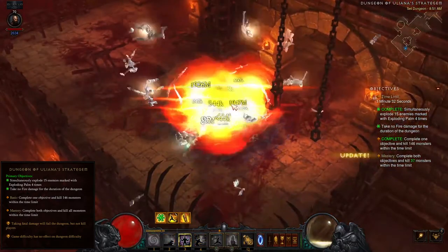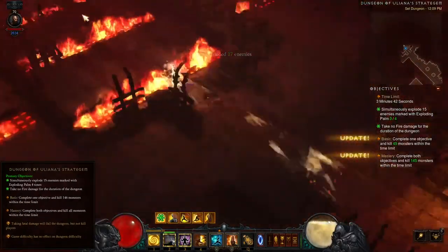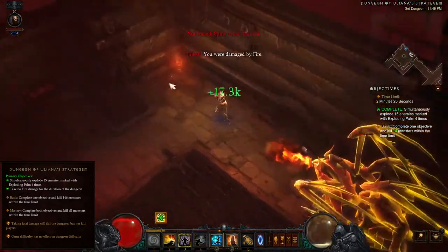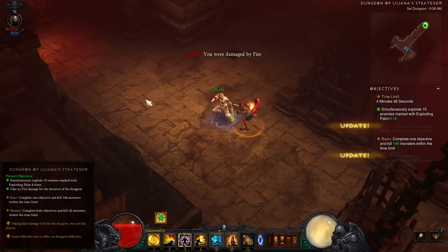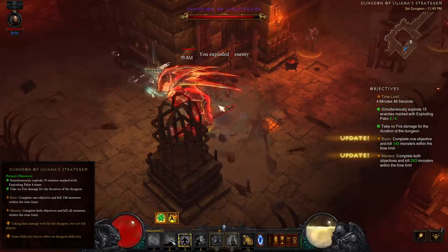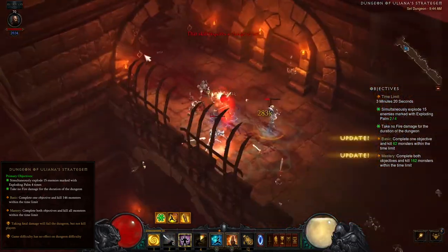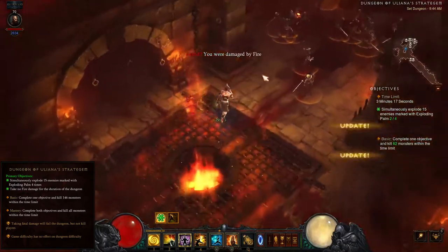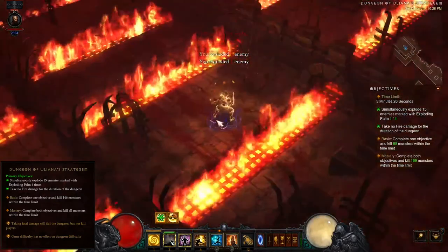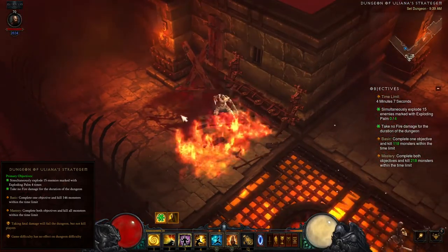Otherwise you'll waste precious seconds that you'll need to traverse this large dungeon. The second primary dungeon objective is to take no fire damage for the duration of the dungeon. If you have the Star of Azkirinth amulet equipped, you will be immune to fire damage and will not have to worry about this objective at all. If you don't have it equipped, this objective can be extremely difficult without a lot of practice. The elites and the larger skeleton monsters both have fire attacks you will need to avoid. The best way is generally to attack and kill them quickly before they have a chance to damage you. Your inherent crowd control — interrupts and freezes with Cyclone Strike and Crippling Wave — will prevent the monsters from damaging you initially. The dungeon also contains several fire traps you will need to avoid, so be careful using Dashing Strike since you don't want to inadvertently dash into a trap. The locations of these fire traps are shown on the dungeon map in the next section.